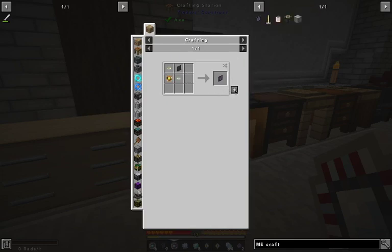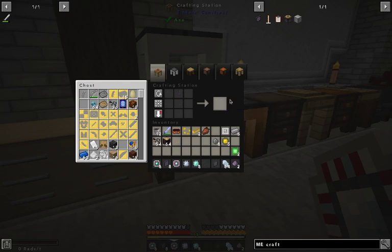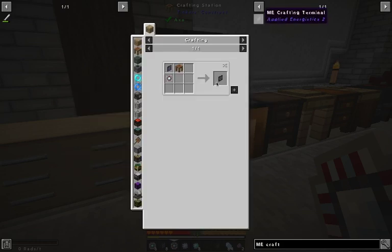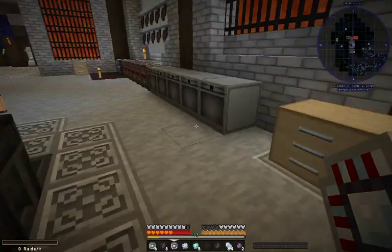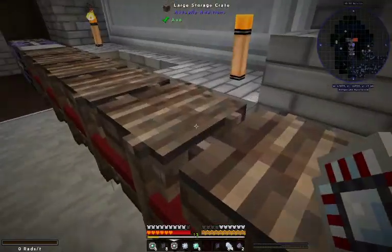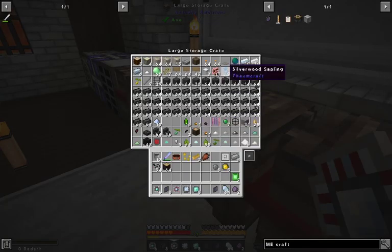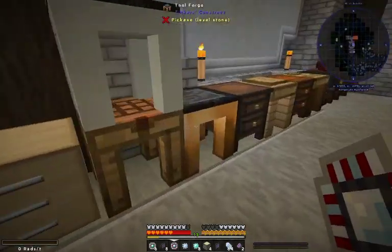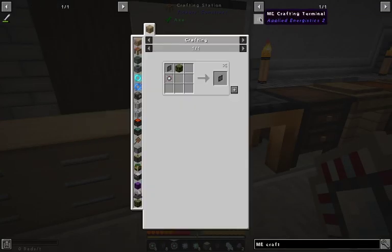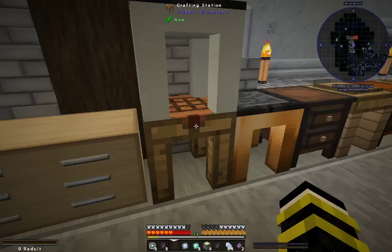Nope, I need that. Oh I can make one — alright, made that, cool. I need a crafting table. Just kidding, you can easily just make one — doesn't really matter. Oh I have a whole bunch of wood in front of those. Got a crafting table, cool. I always over-make things which is fine. Alright, we got an ME crafting terminal!